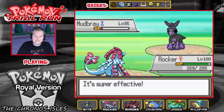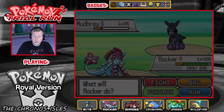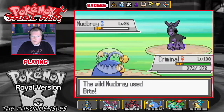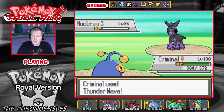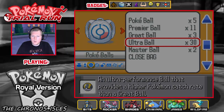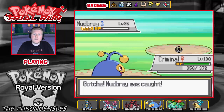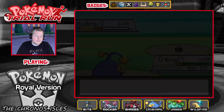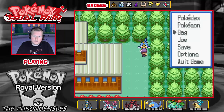It has Speed Boost, which is quite interesting. I need to go into Criminal to paralyze it. There we go — paralyzed. Take the Bite. And now we can throw an Ultra Ball at this thing, because it shouldn't be a pest. There we go! Alright, so we have now got a Temporal Mudbray, and we've done all the rifts.